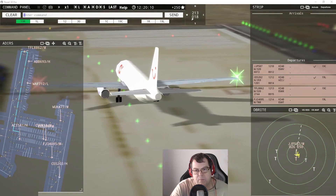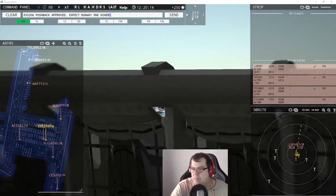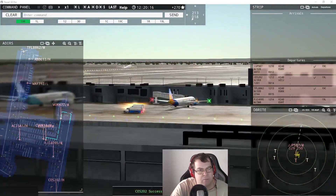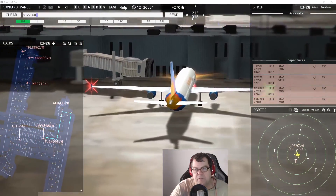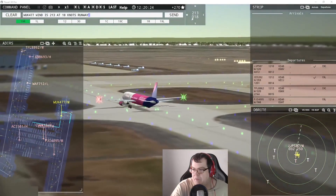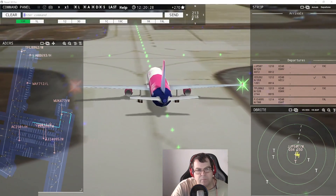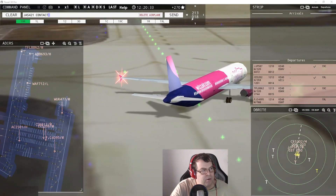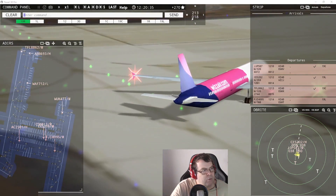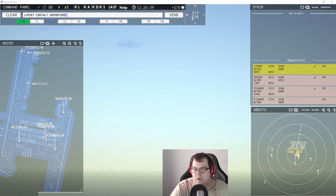Chan X 206 requests pushback — pushback approved, expect runway 19er left. WISCO 477 — wind 213, runway 19er left, cleared for takeoff. Oh hold on — that's the Orange Liner 587, contact departure — good day. China Eastern 202 heavy, contact departure — good day. Air Belgium 693 heavy, runway 19er center, line up and wait.